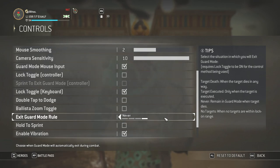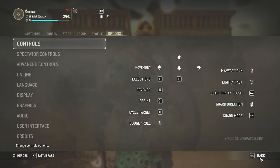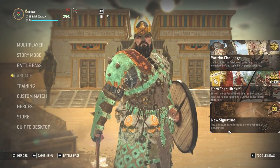A big one is Exit Guard Mode Rule — I change this to Never. If you're executing someone and you're out of lock, an enemy can guarantee their full out-of-lock punish, which is really annoying. On certain executions where you stay in lock, by setting this to Never you'll sometimes be able to block a follow-up heavy, which is really nice. And that's all I really change. Thanks for watching.